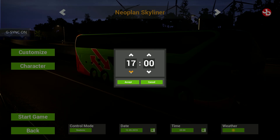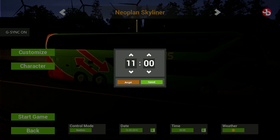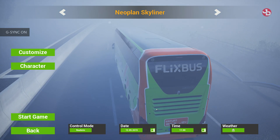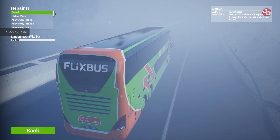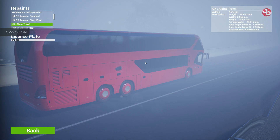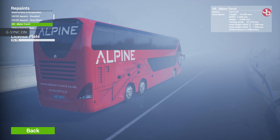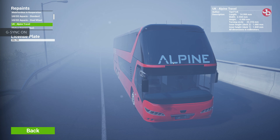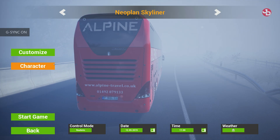I'm going to be doing a daytime run in my live stream — stay tuned. I'll do the full route starting at 11, we'll get the fog in there too. Let's quickly customize the bus — we'll get the new Alpine skin I downloaded. Beautiful, there we go — a nice dragon on the side, Alpine Travel dot co dot UK. Beautiful bus. I used to have an Alpine radio in my car, good old days.